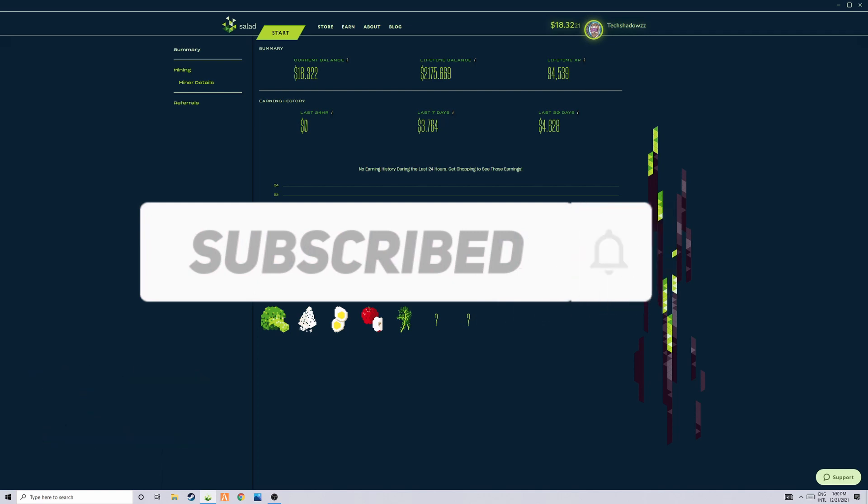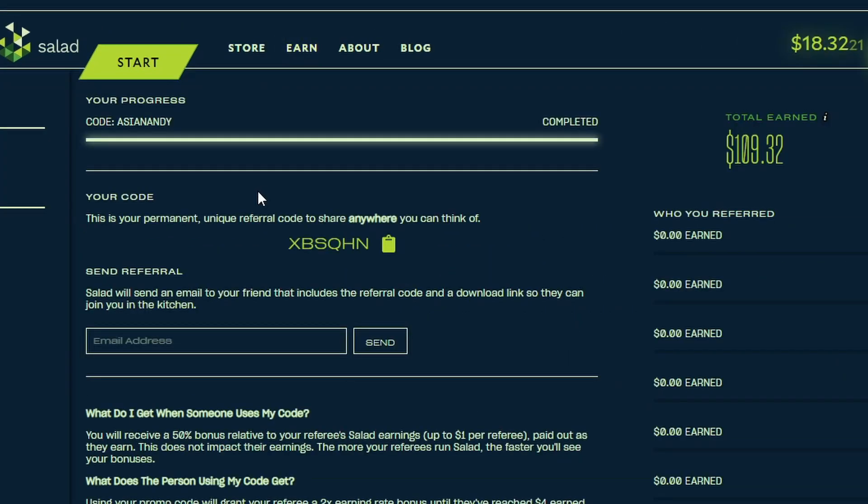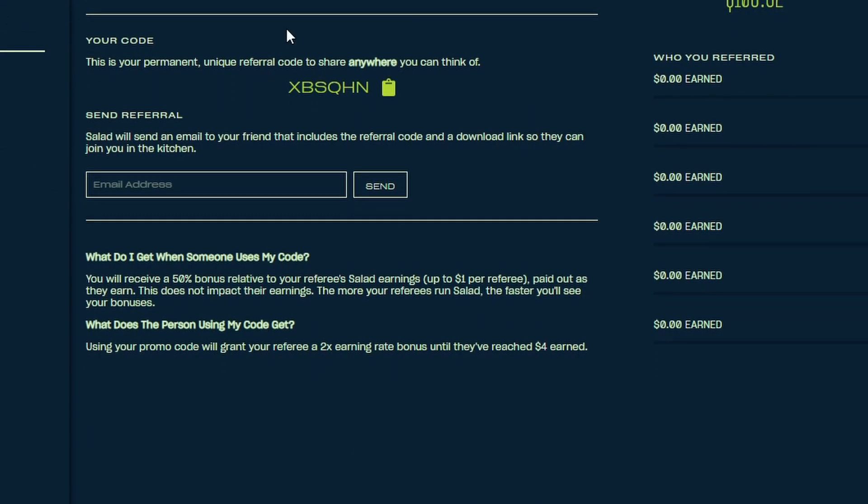Before we get into the video, I just want to let you guys know: if you go to the earn tab, press referrals, and then type in the code XPSQHN, you can get double earnings on this application, Sal.io.